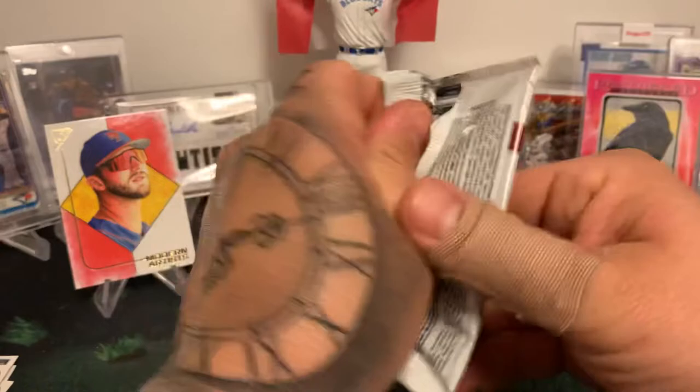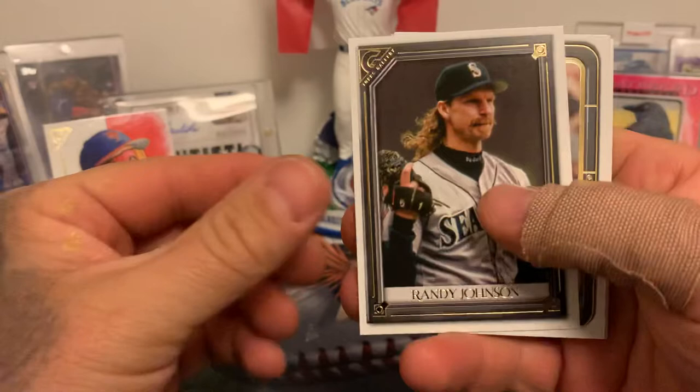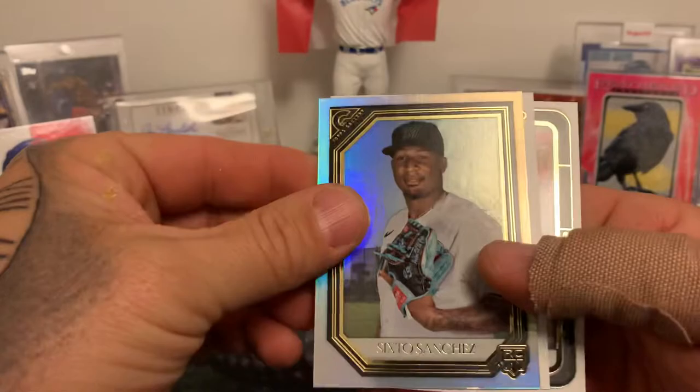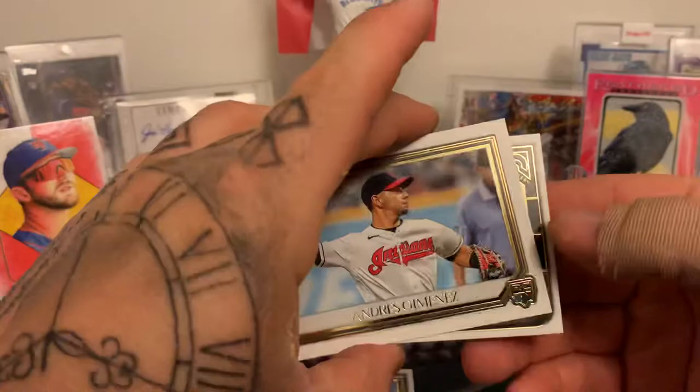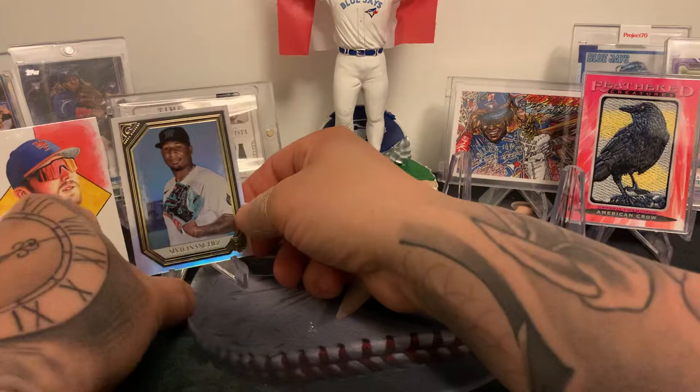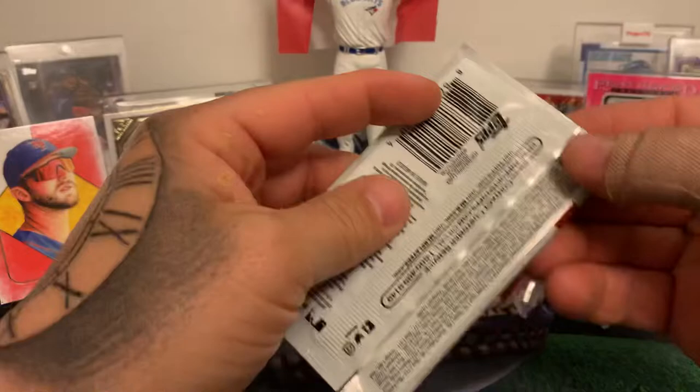Absolutely gorgeous! Randy Johnson — shout out to Joe Martella, here's your guy Randy. We got JD, a nice foil of Sixto Sanchez rookie, Anders Jimenez rookie, and a Manny Machado. Not a bad start. I'll put up the foil next to the Modern Artist Pete Alonso — there we go, there's the old Topps Gallery I remember!